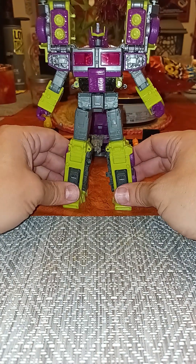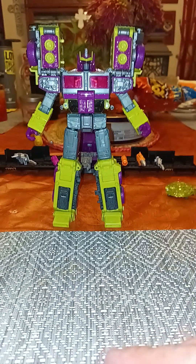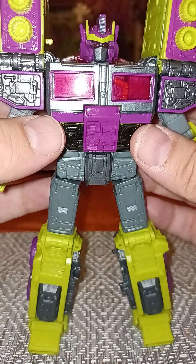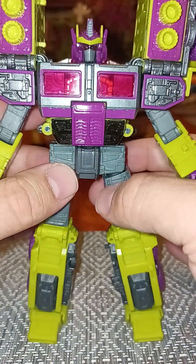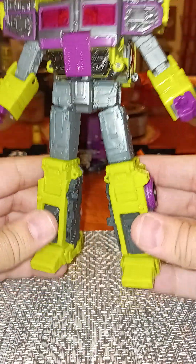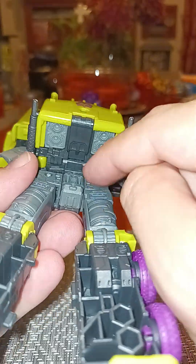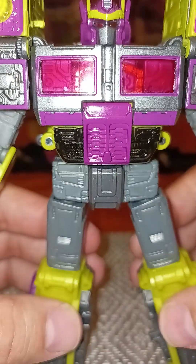If Prime wanted to be evil, this would be the color scheme he would pick — at least according to me. He is a beautiful figure. I like the head sculpt, the gunmetal detailing throughout the shoulders and chest, the black on the torso, the purple grill, and the neon green up top. The top of the truck cab becomes his backpack as always, and you've got molded-in thrusters on the back that fill out the back cavity. That head sculpt is just beautiful.